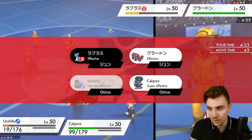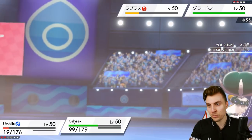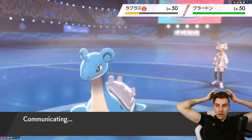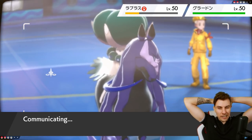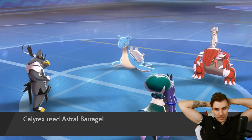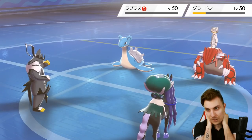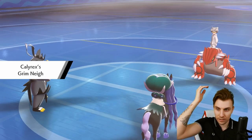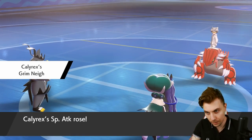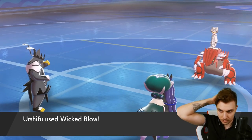We gotta just go for it — Wicked Blow and Astral Barrage — and just hope it's enough to get Groudon. If they protect with Groudon we get it 100% with single target, but they don't. Wicked Blow should be more than enough with that Life Orb damage without the Aurora Veil support. Astral Barrage and Wicked Blow seal it — we get the win.